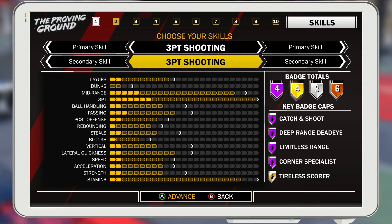Shooting is still very doable, in my opinion. With my playmaking shot creator, I only got 75 three-pointer and no shooting badges, so I don't know what people are really crying about with the shooting nerf. The pure sharp has godly mid-range, godly three-pointer. You have limitless range, corner specials, deep range Jedi, catch and shoot, tireless score, and still three silver badges and three bronze badges. Honestly, it's really OP. The layups are still good as well.